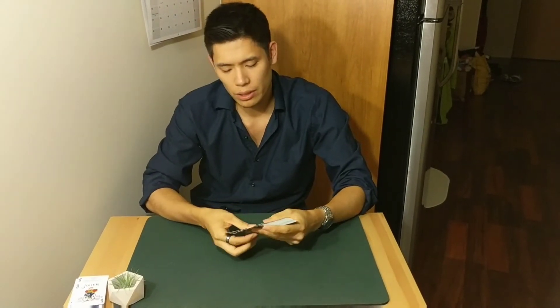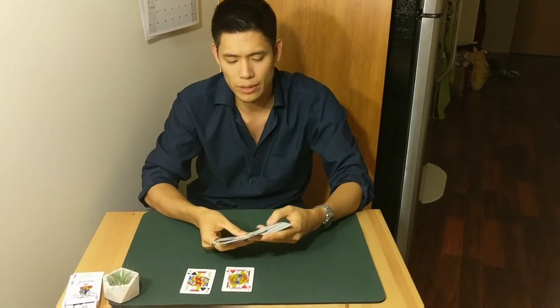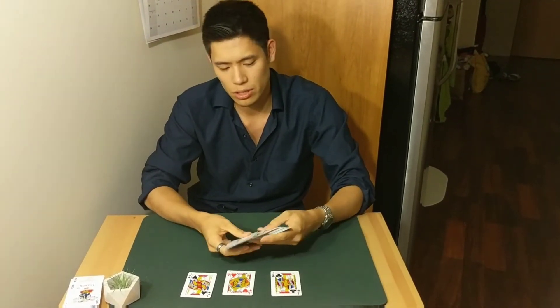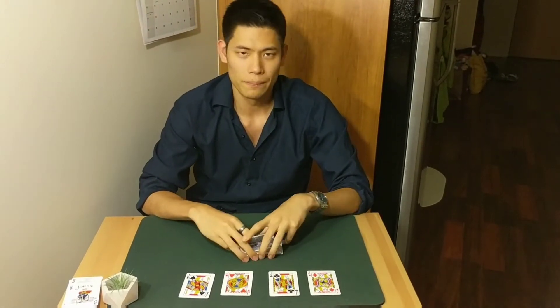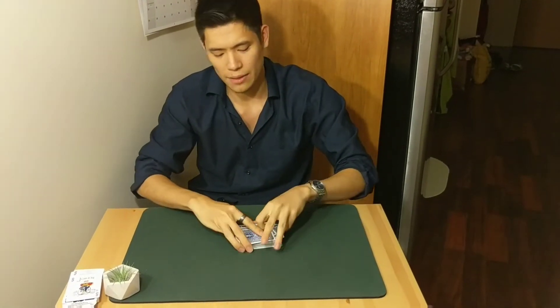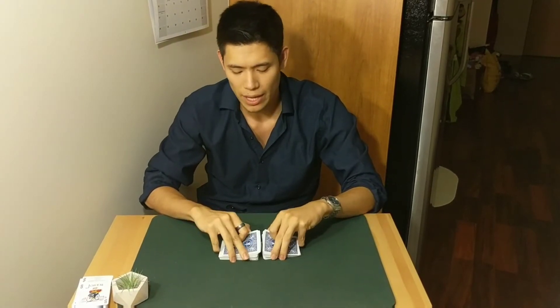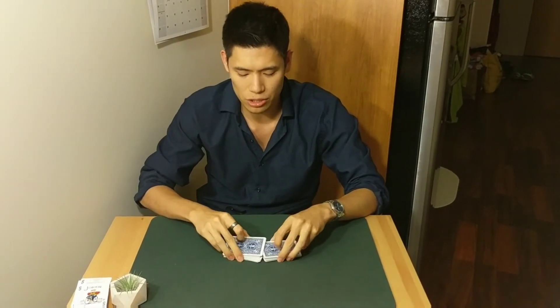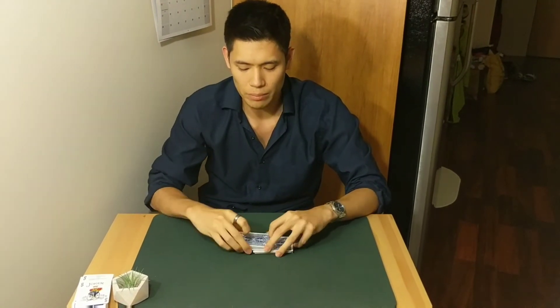Now in a game of poker, you really never need anything better than, say, trips or a two pair to win the hand, but for the sake of this demonstration, let's use the four jacks, just because they're easier to follow. Now this is how it works — the four jacks start at the top of the deck, and we're going to cut the jacks into the deck, but we're really keeping track of them, and as we shuffle, we're not really as concerned with mixing the cards as we are with rearranging them in the right order.